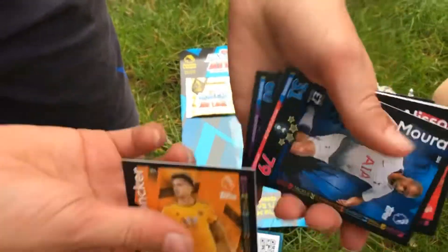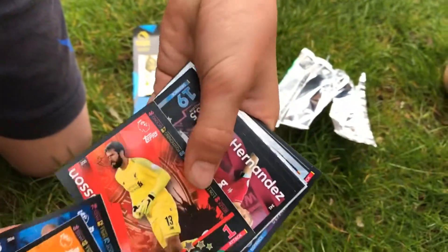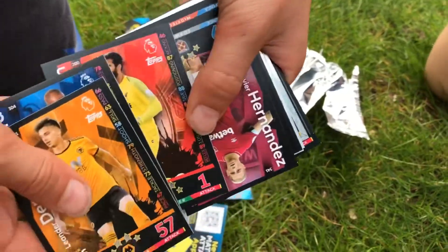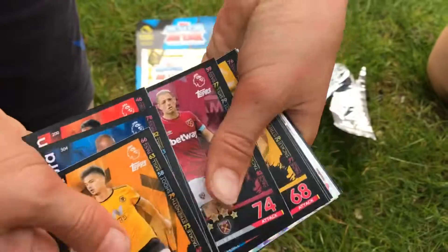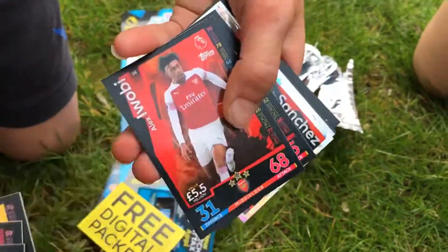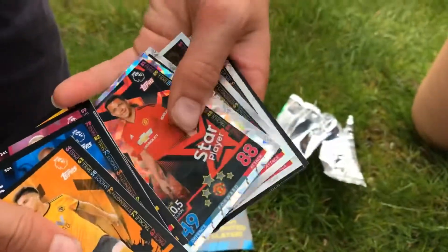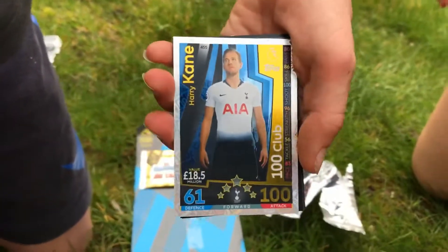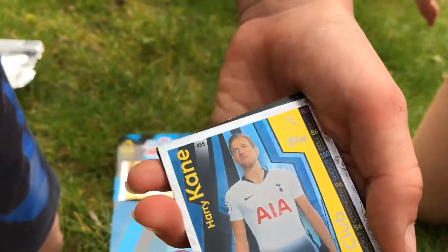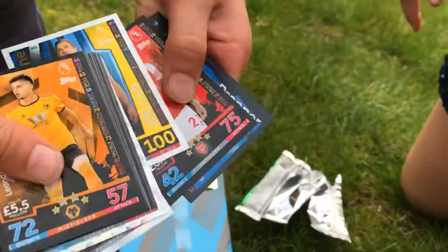We have the base cards — Lucas Moura, Alisson. I need Alisson! That's the last base card I need for Liverpool, really happy about that. Hernandez, silver Sanchez star player — just got him. Tottenham badge, Roberto Firmino man of the match, and hundred club Harry Kane — they're really rare guys but I've already got one of him unfortunately. Wasn't Kante but still a really good card.